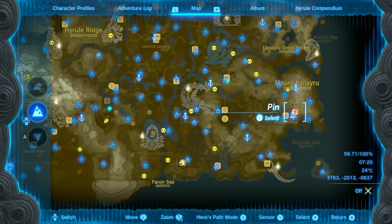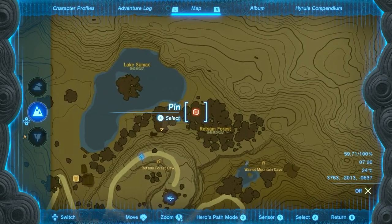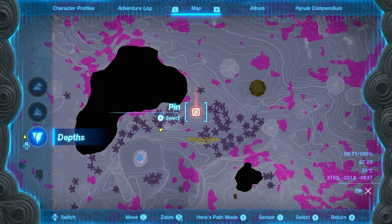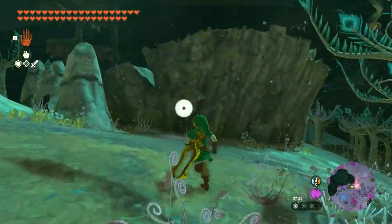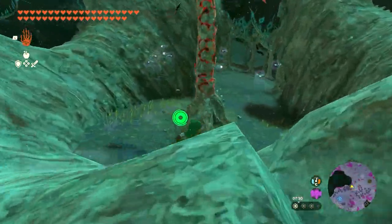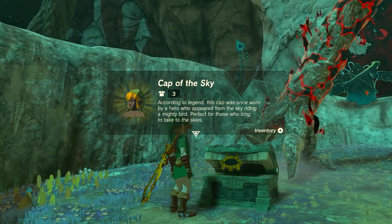The first piece location is going to be found within the depths, but you're going to use the overworld at this exact location to put down a pin so that when you go into the depths, you can go to the exact same location and you should find a giant tree stump that looks just like this. There will be a tree that aggros you as well as a chest that you can open up to get the cap of the sky.